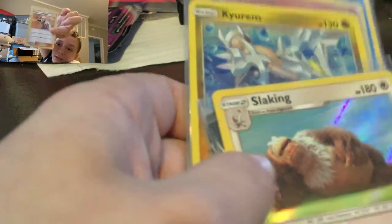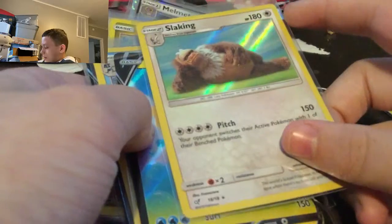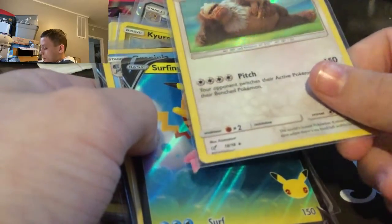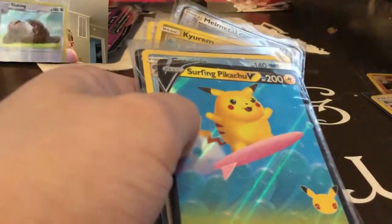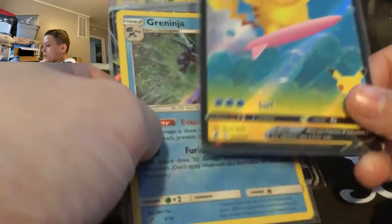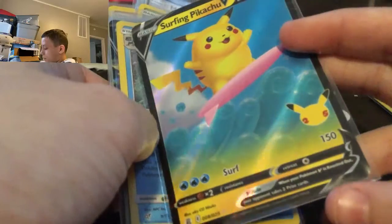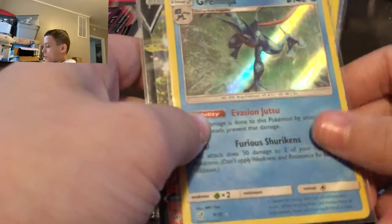Then we have a Slaking — this is a Slaking that I pulled from Detective Pikachu. Here's what it looks like on camera. And then I have a surfing Pikachu — just a regular one from the original Celebrations. And then I have a Greninja from the second Pikachu set, which I can show right there.